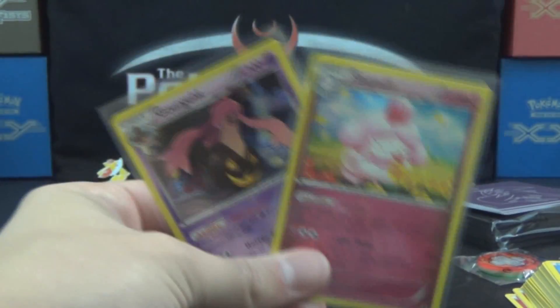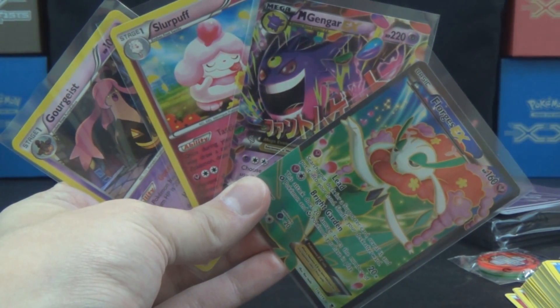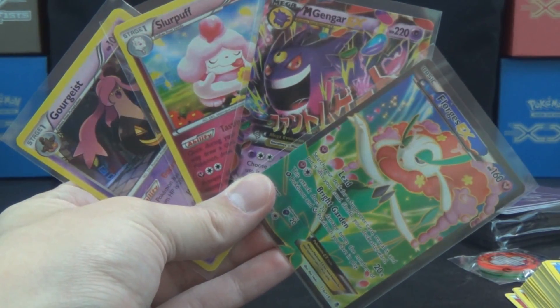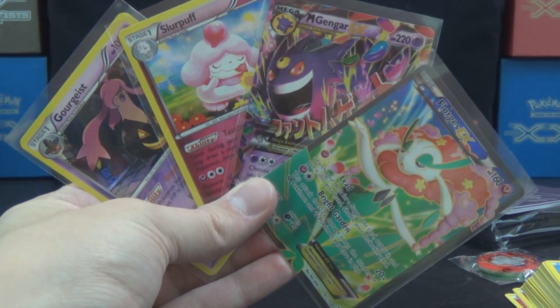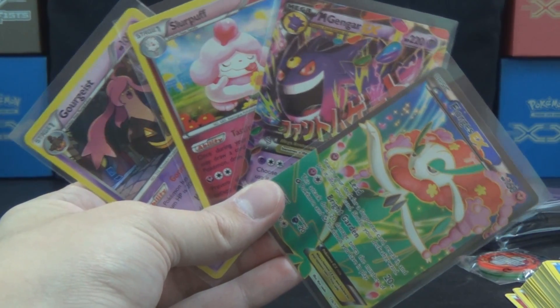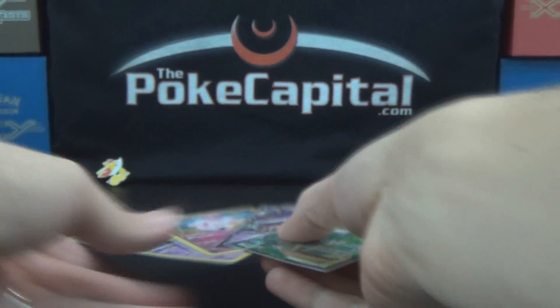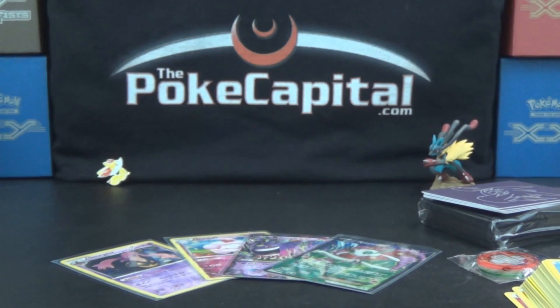Very cool — very solid opening. We get four holos in eight packs, we get two shinies, we get one shiny shine, and one shiny shine that shines so brightly — a Florges EX full art. Not too bad at all. I am definitely happy with that. Please subscribe if you haven't already, smash that like button, check out PokeCapital.com, check out our network at ToysMCN.com — you can find links for all that and more in the description box below. And stay tuned for tomorrow's video — November 1st — with a booster box of Phantom Forces for your viewing pleasure. Thank you all for watching and I'll see you all tomorrow.